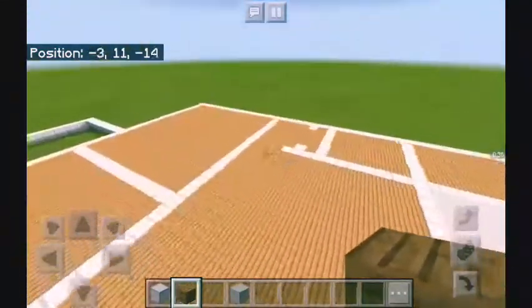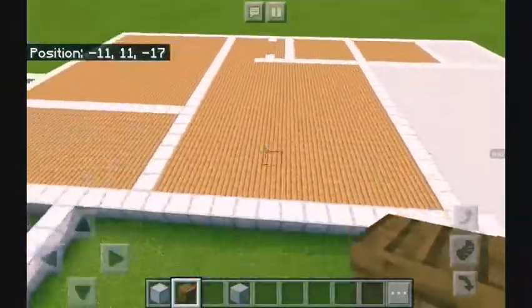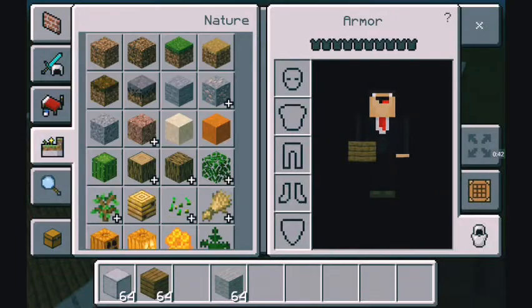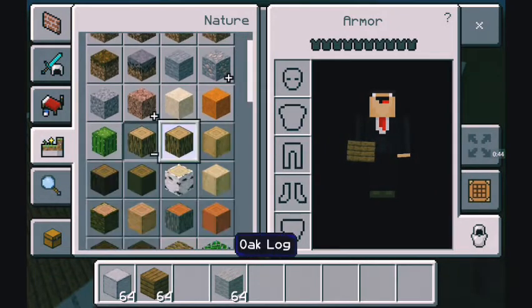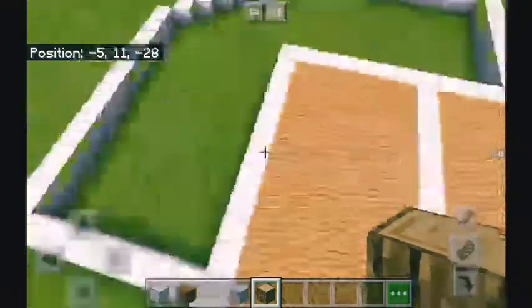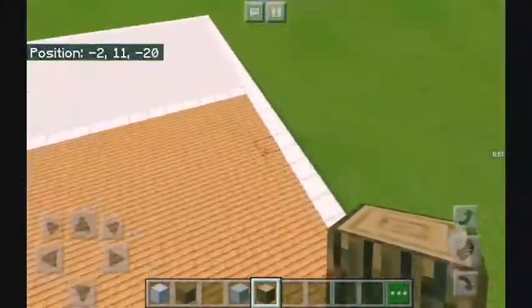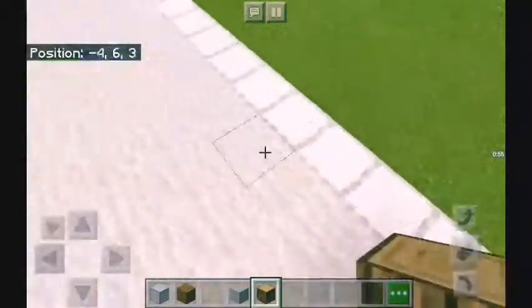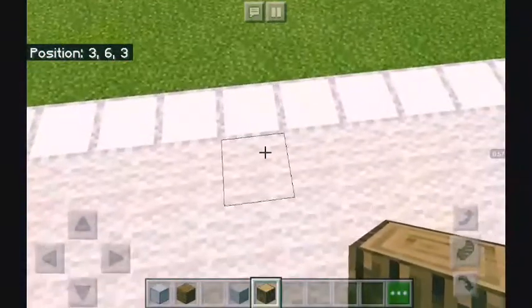Spruce is my favorite wood. We'll grab the beams, and for the beams we will be using oak. In the master bedroom there is a beam here and a beam here.